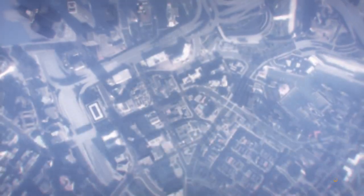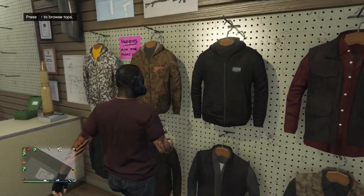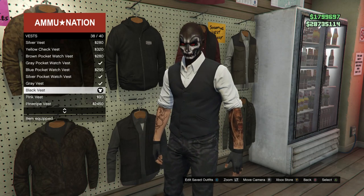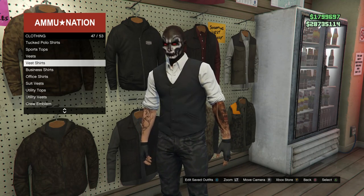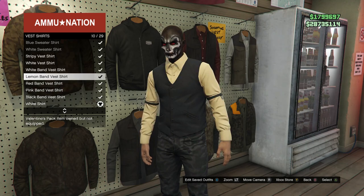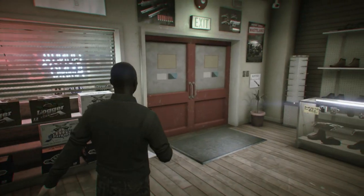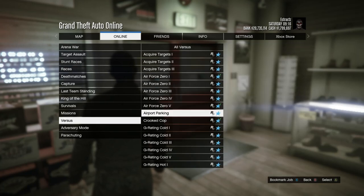Once you spawn back in, run back into the Ammu-Nation store. Go to your tops, scroll up to Vest on slot 46 — you can choose any vest here. Then scroll down to Vest Shirts on slot 47 and choose any long sleeve you want — white, yellow, red, pink, or black. After that, start up a Crooked Cop job: hit pause, scroll to Online, Jobs, Play Jobs, Rockstar Created, scroll down to Versus, and start Crooked Cop.